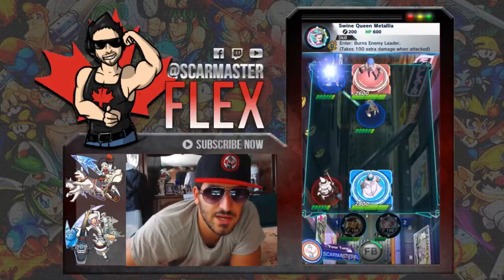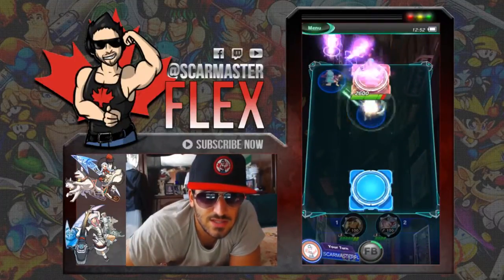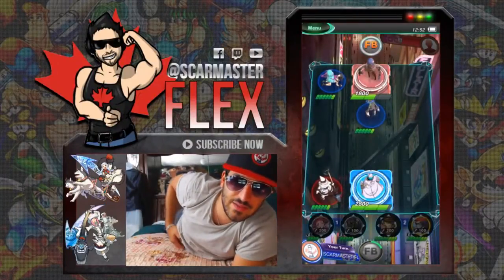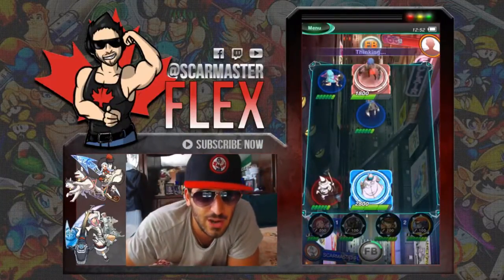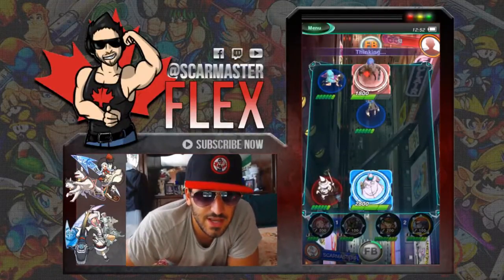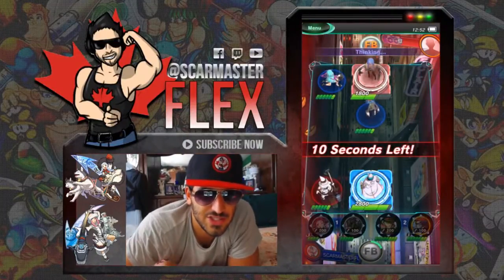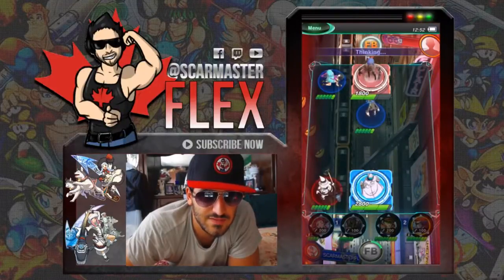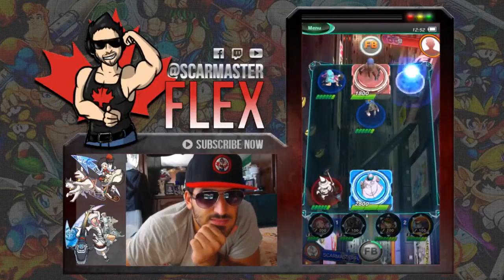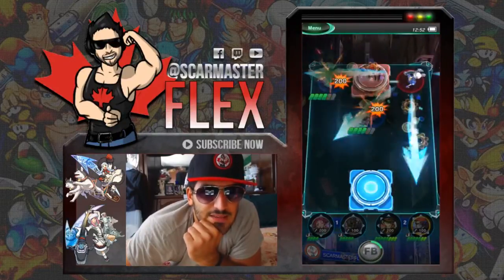As you can see, she burns the enemy leader, and the enemy leader takes 100 extra damage when she's attacked. There's the extra 100 — and look at that, ladies and gentlemen: 800 damage just like that, thanks to a great opening. Now our opponent is in dire straits and he's going to be forced to play a little defensive. Look at this — Keiko Tarola is going to attack the enemy leader for 200 when she enters the field; she is going to do a lot of damage. We're forcing our opponent to play very defensively.